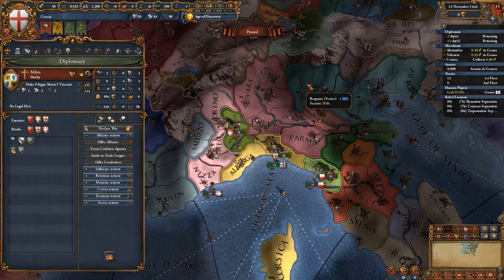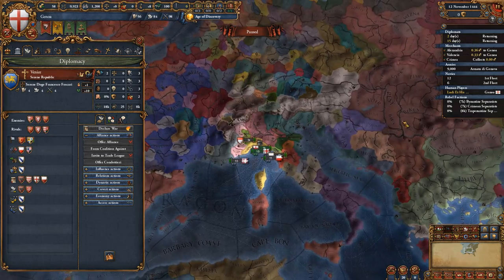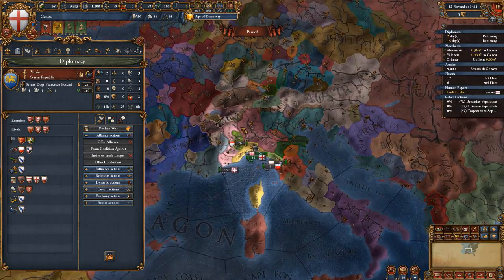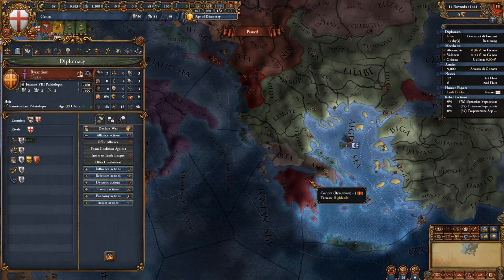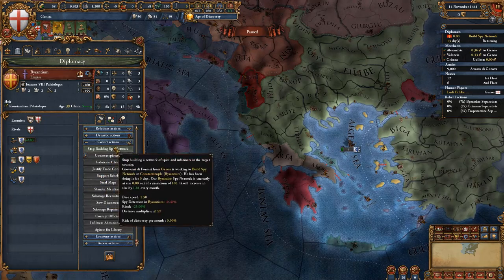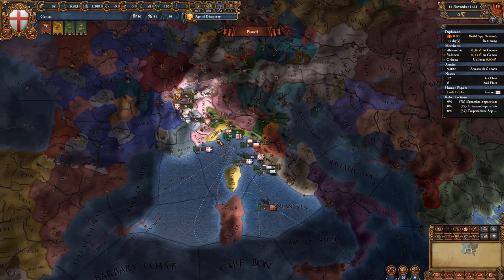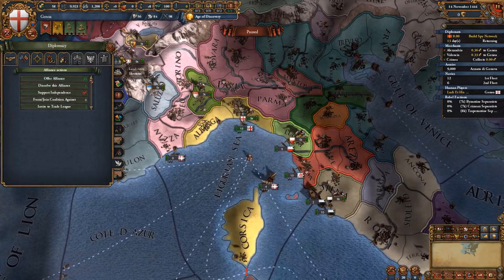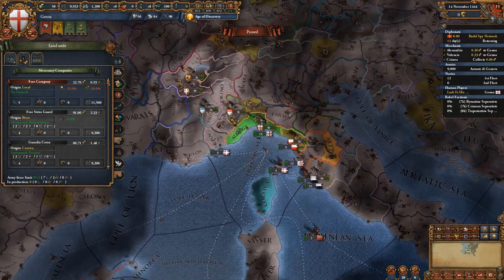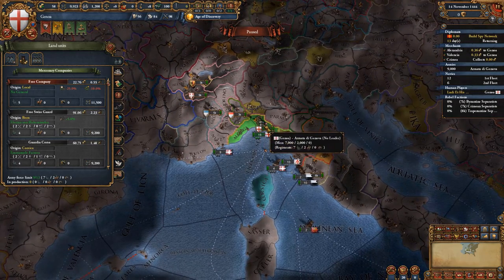Rivaling back Milan means you get a higher chance at allying Venice, which is good at the start, although later down the line Venice will be one of our main rivals. Before the first month finishes, make sure that you start building a spy network in Byzantium as we will be attacking them before the Ottomans get a chance to. We will also be recruiting the free company, but not right now — a few months afterwards, otherwise we'd be wasting money early on.